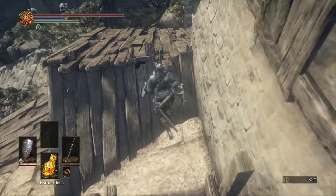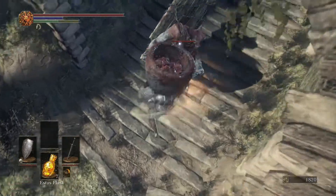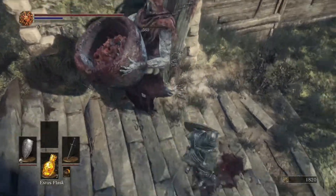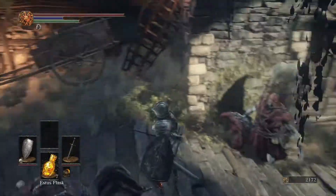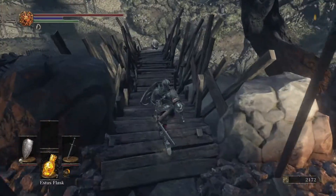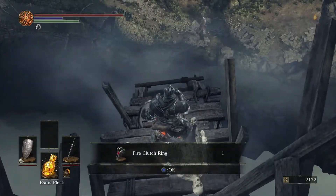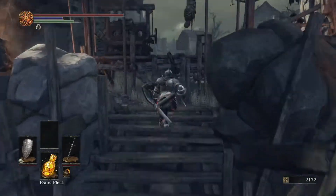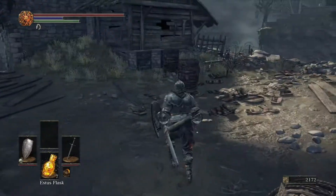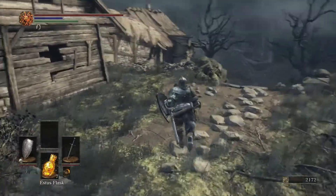We'll need to get our intelligence and faith up to ten for the pyromancy we want. This guy with his big bowl doesn't stagger much, so just power through. Grab this soul packet and head down this little bridge — we're going to get the fire clutch ring here. This whole area is like pyromancy central. The fire clutch ring will make your pyromancies hit much harder, which is great if you're a pyromancer.